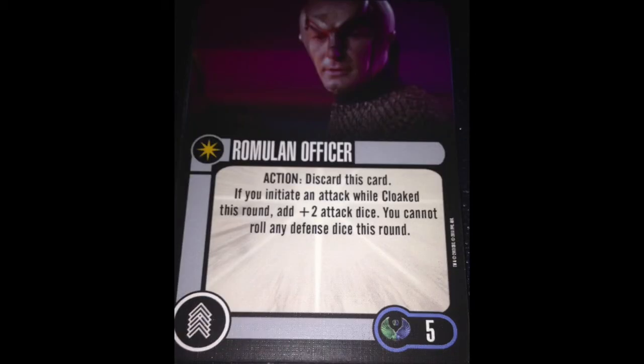The other crew is Romulan Officer — unique, five points. Action: discard this card. If you initiate an attack while cloaked this round, add plus two attack dice. You cannot roll any defense dice this round. If you could still roll defense dice it would be potentially okay, but losing your defense dice while cloaked — because you have to do this while cloaked — is way too much of a loss. Romulan Officer is absolutely terrible. I don't think anyone's run him in any competitive game.